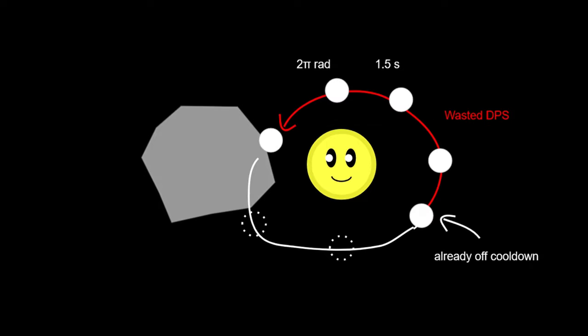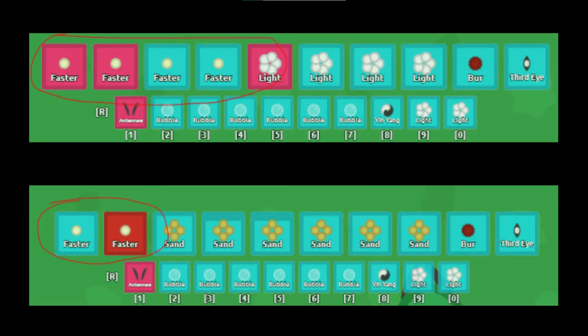However, if the pedal's reload is much faster — only 0.9 seconds — the rotation is now too slow because the pedal would come off cooldown 0.6 seconds before completing a full rotation. So in order to reach optimal DPS, you would have to add even more Fasters. Light's extremely fast reload means you have to use a lot of Fasters to actually reach maximum DPS, and with that many pedal slots used up, it's actually better to use Sand instead with fewer Fasters.